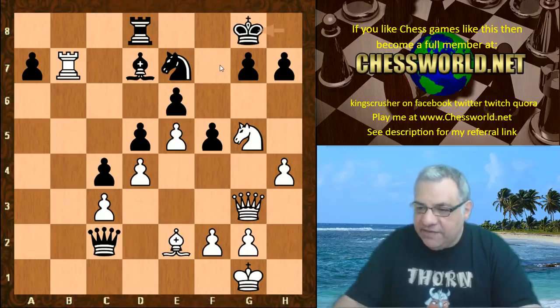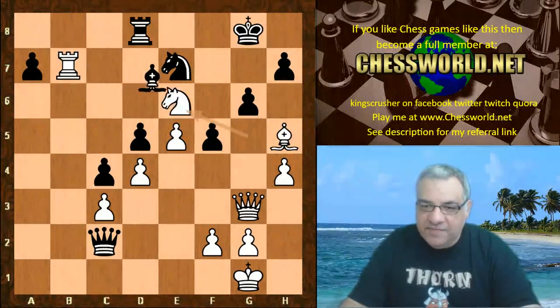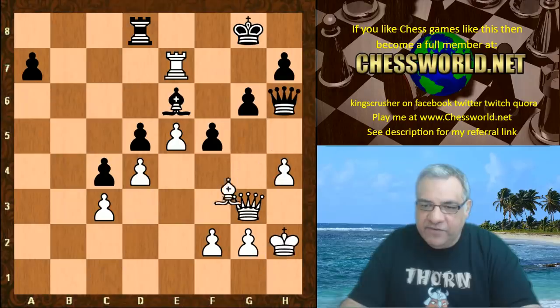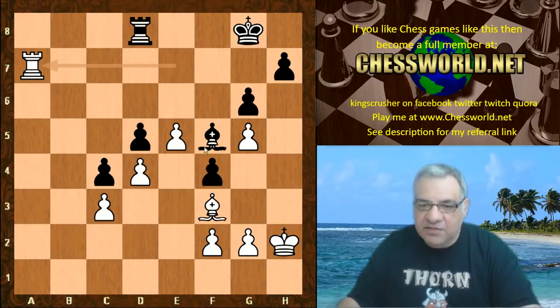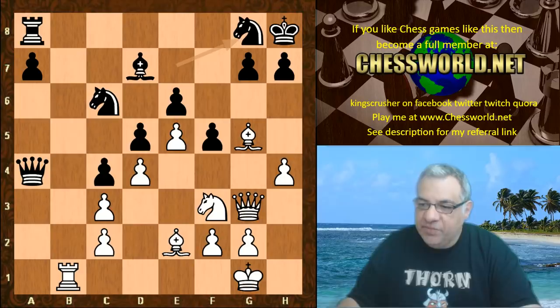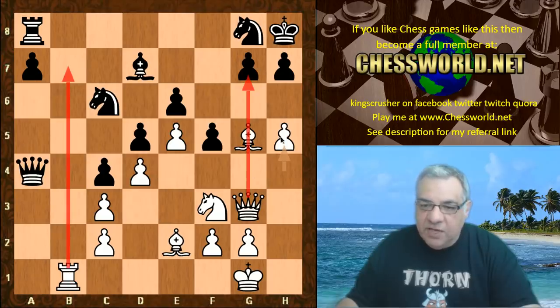Just the rook going to the seventh rank is really quite crushing. With Ng5 now threatening Nf7, it all works like clockwork for white here, overloading the black position putting pieces on really awkward squares. If King g8 to defend against Nf7, Bishop h5 and the pain's not over after Knight takes e6, Rook takes c2 - this is very bad endgame-wise. White's doing very well. So Queen takes c2 is insufficient.